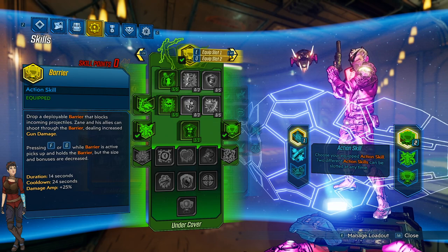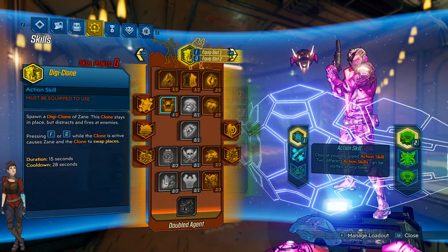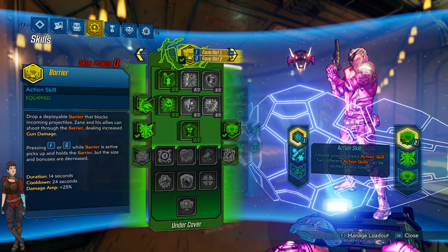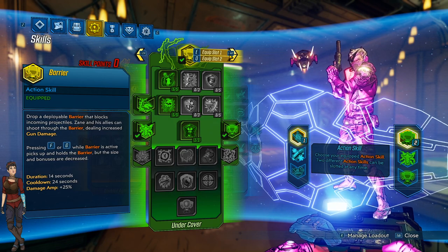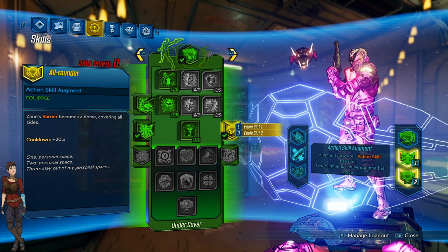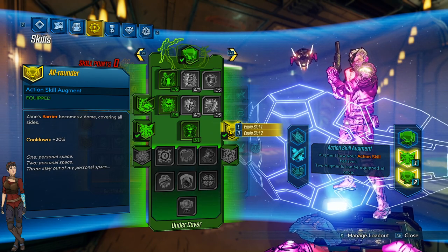If you're going to select Zane through the actual story, you're going to have a ton of fun using the gadgets available to absolutely wreck face. In terms of end game, Zane is one of the strongest characters due to his tremendous survivability with the barrier. The barrier can be deployed in front of Zane for added protection - both him and his allies can shoot through it, amplifying damage. Zane can also pick up skills like All-Rounder, making the barrier a bubble around him like a hamster ball running around the map.